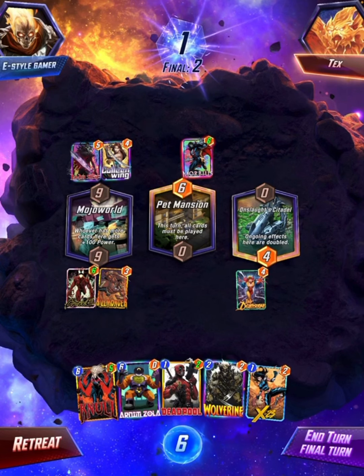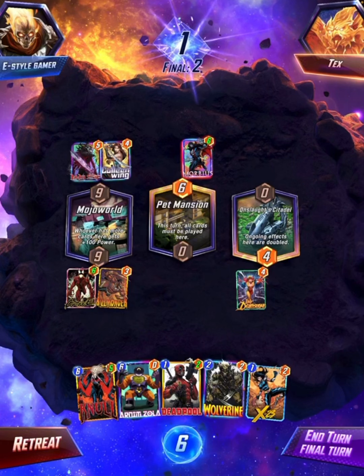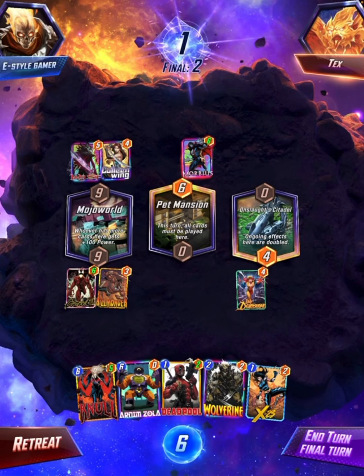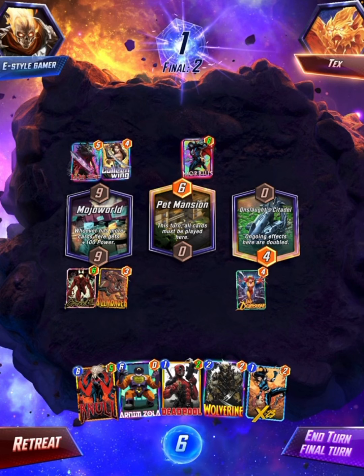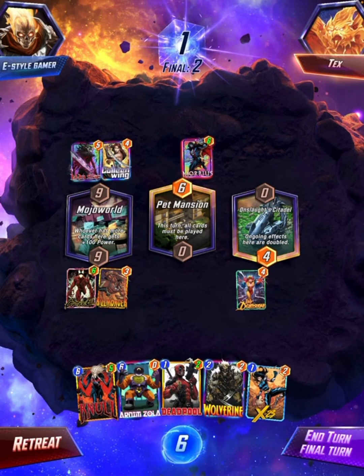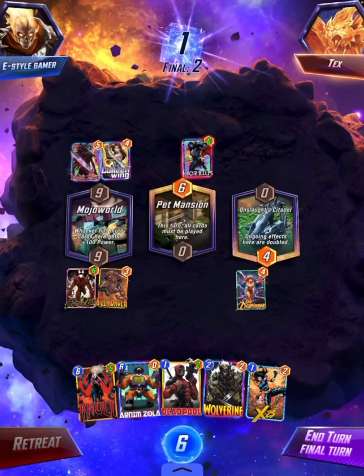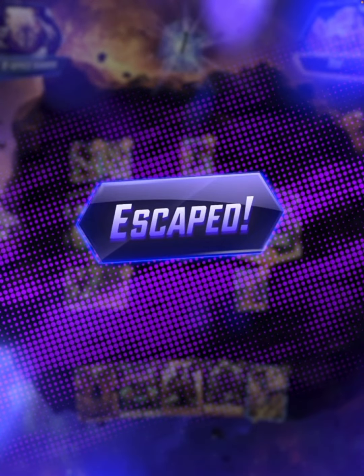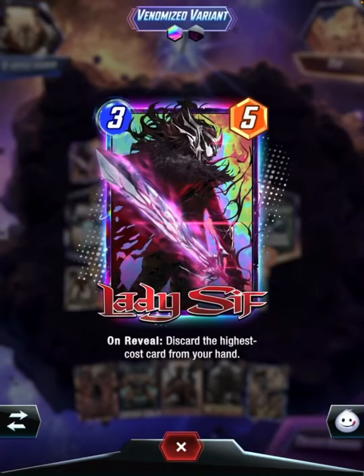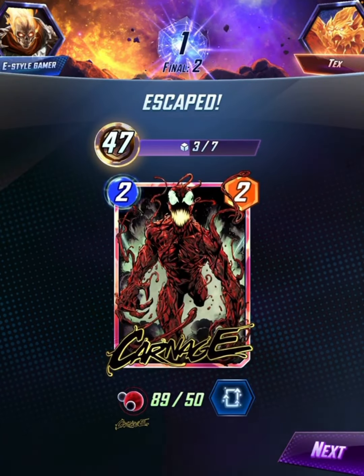I do not think I can win this game. I am going to retreat, because I do not think I can win. Hopefully I win the next one. Escape! I don't think I can win this one. That Lenny Sip variant is really cool. We lose one cube. It's alright.